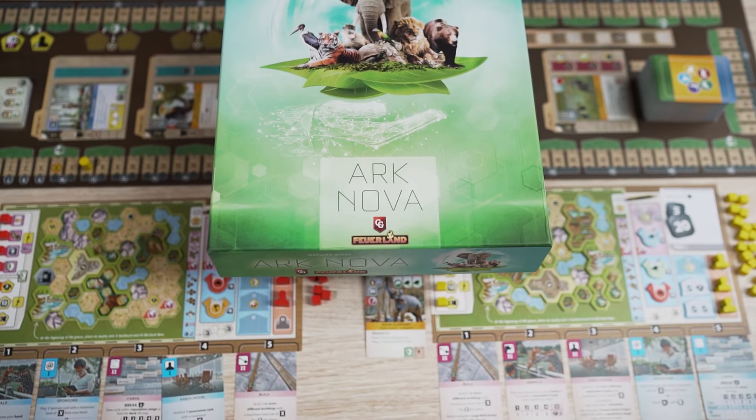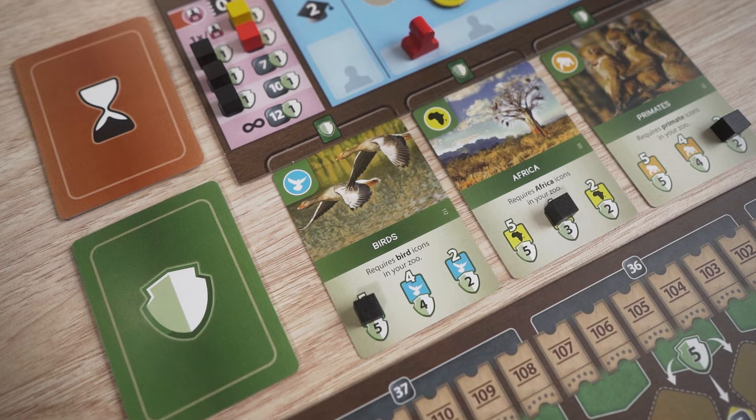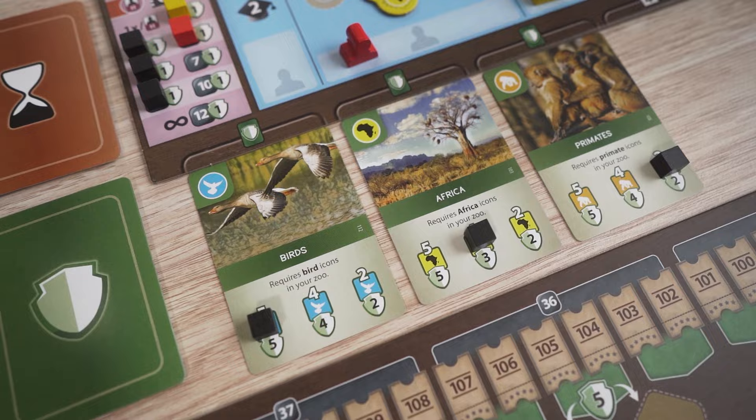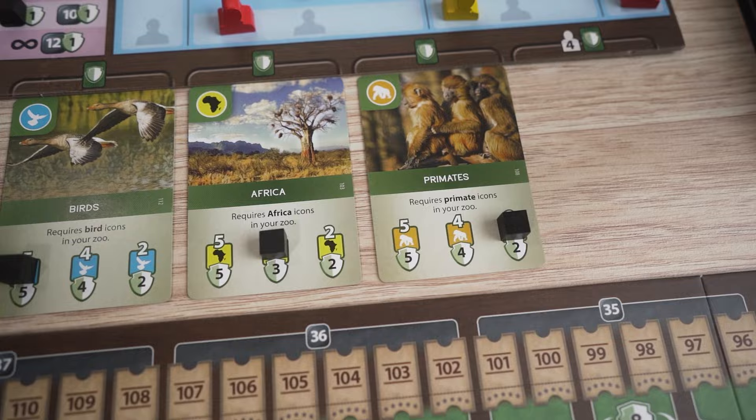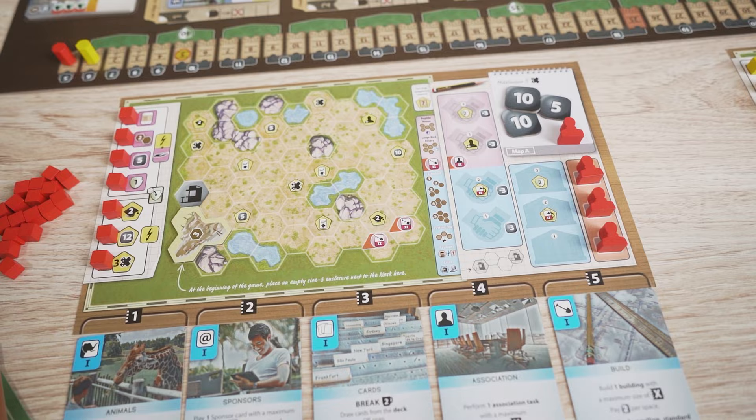Hello, and welcome to the Quick Start Guide for Ark Nova. In this game, players will plan and build modern, scientifically managed zoos. You will balance creating an attractive zoo with conservation efforts. In this video, we will go over setup and the rules of play to get started quickly. This is not meant to be a comprehensive rules guide, but you will learn enough to get playing. Any additional clarifications can be found in the included rulebook.